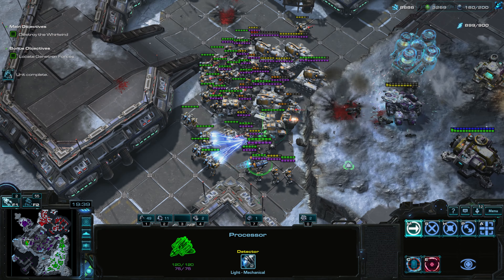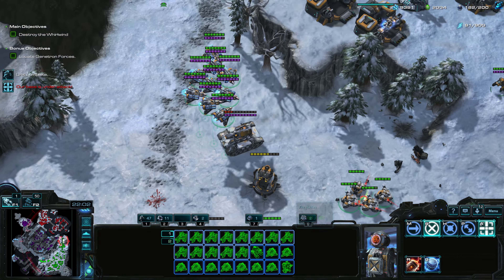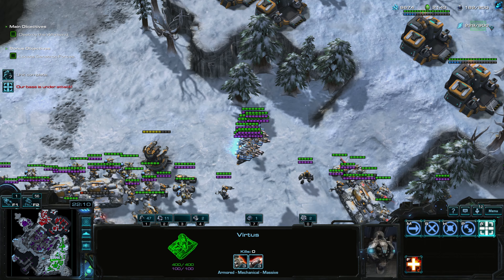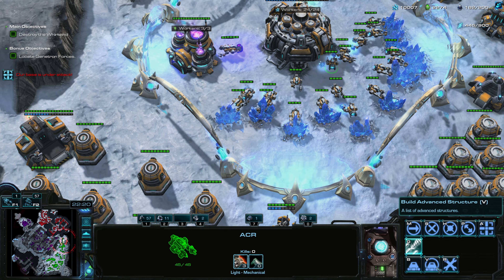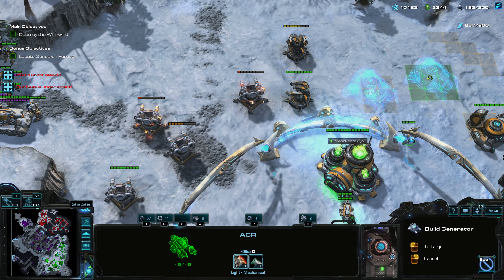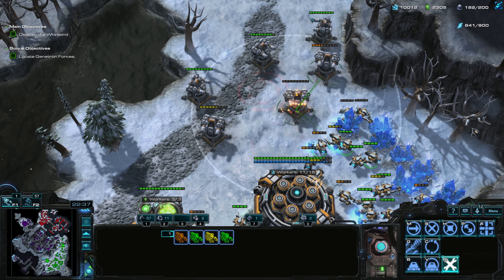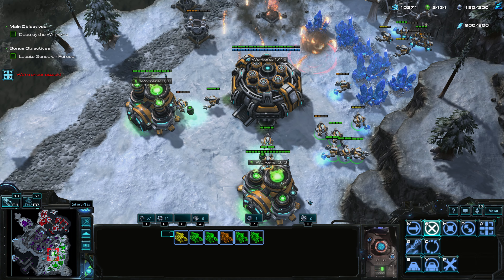Not bad. Base is under attack — we have to go back. Maybe not actually. Why can't we fix it? Insufficient power. The Genitron have a power resource shown in the top right, shared for the entire race. Generators increase our power storage, so let's build a few of those. We lost a lot of structures here — run away! Back to mining.